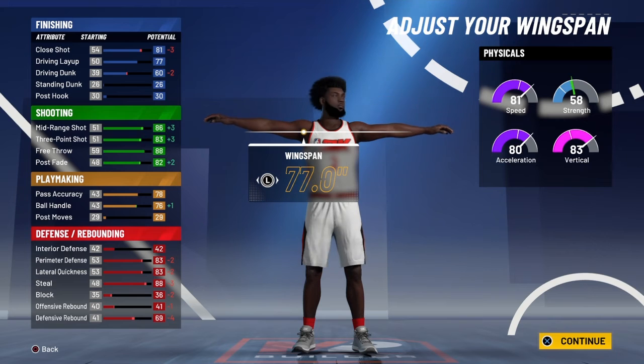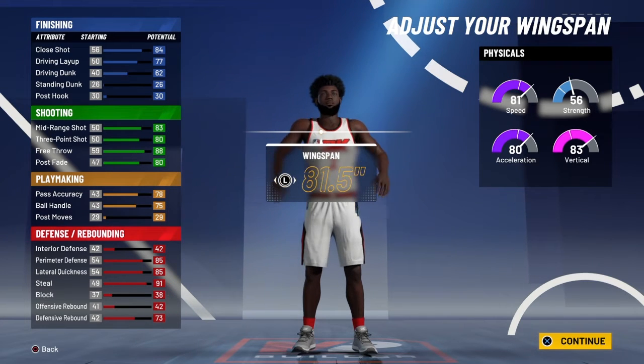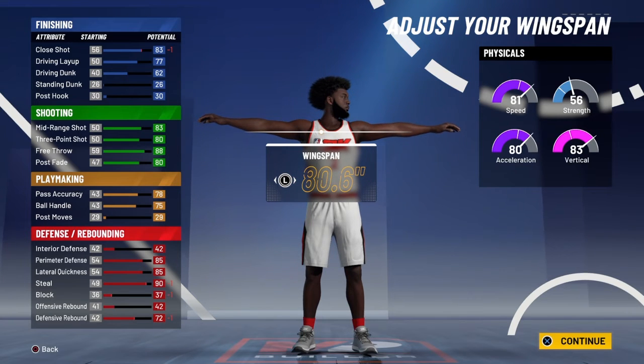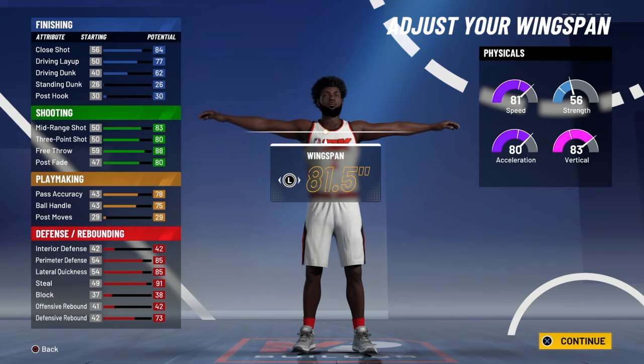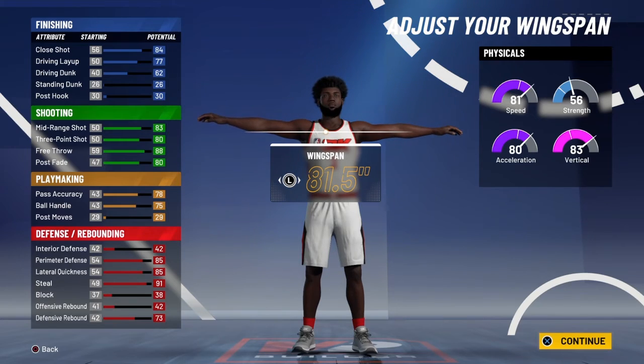Now wingspan — a lot of people would go with the least wingspan for shooting. But look at the defense, you don't want that. So you're gonna keep it the same, really not changing anything, because if you go down look at all the minuses. Going up gives you plus one more shooting but it's not that significant. Shooting really does matter this year with not everyone being able to green. Once you go up the shooting starts going down — you don't want that. Keep your wingspan.